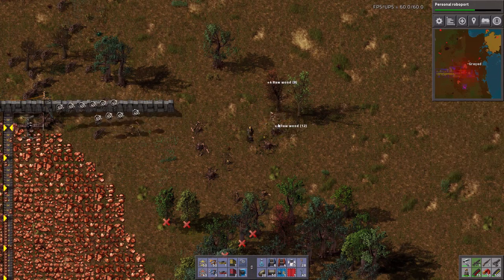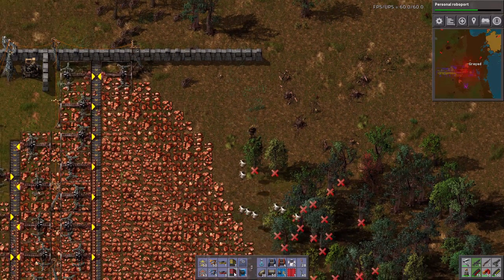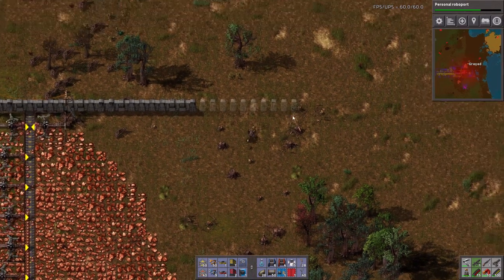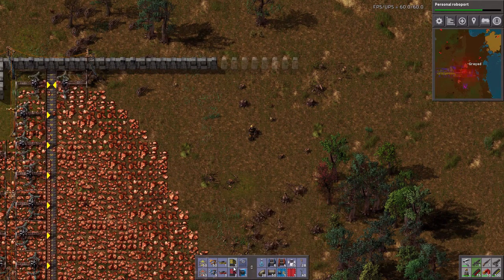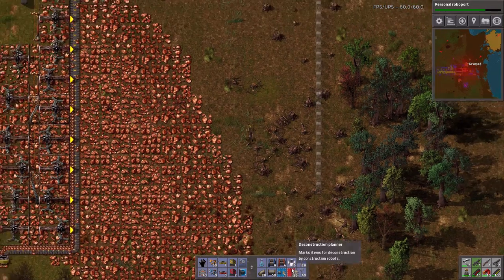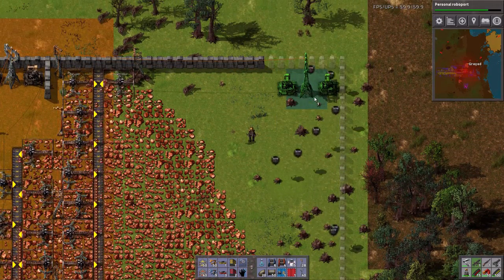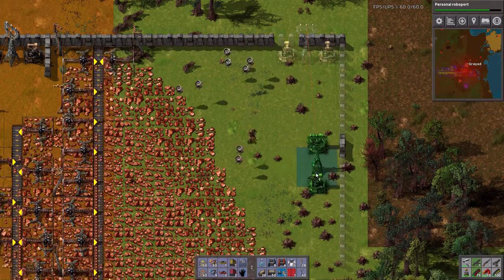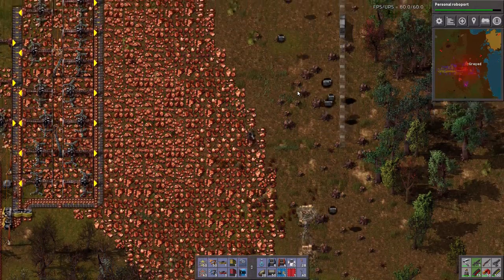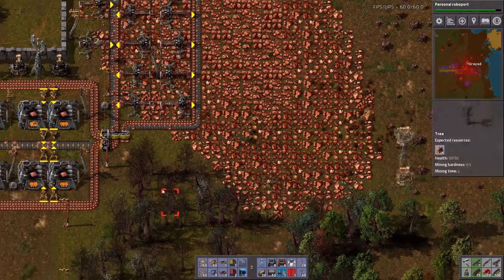This is kind of dangerous because if the biters decide to run in while I'm mucking around over here, it could hurt just a bit. That's perfect. Except I'm going to have a two-space buffer. Let's get at least the walls down to here. Now we have some defenses. We've cleared out the rest of this patch, which is nice.